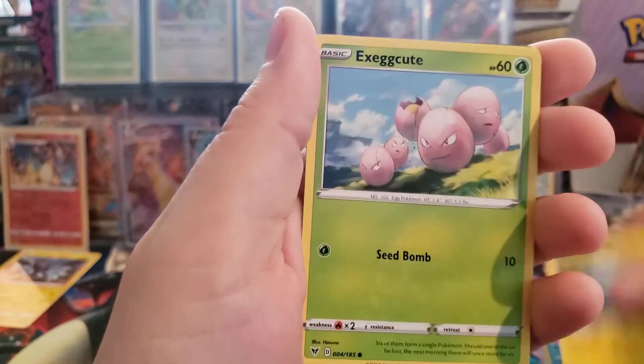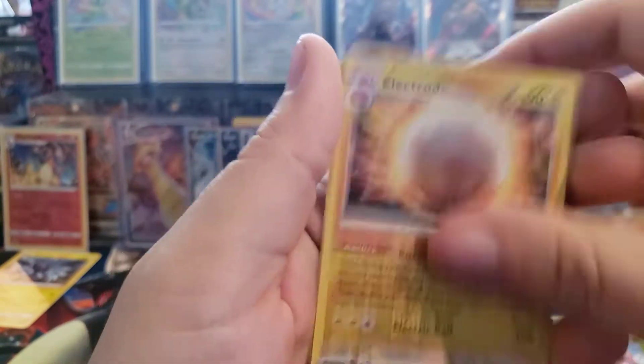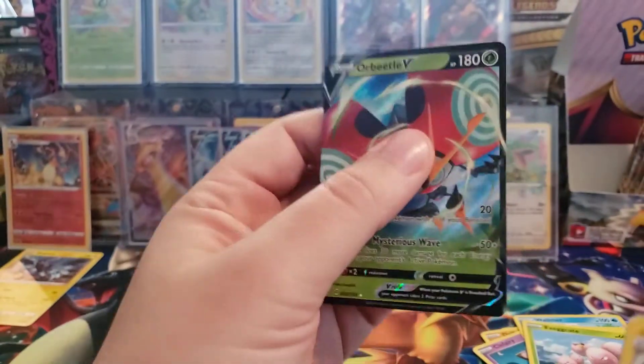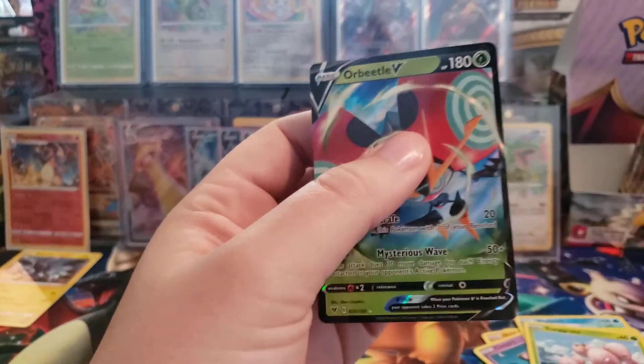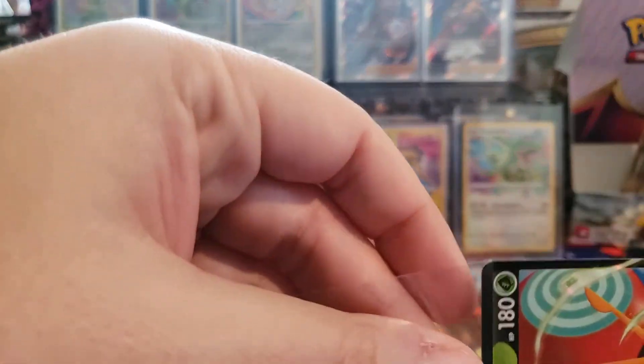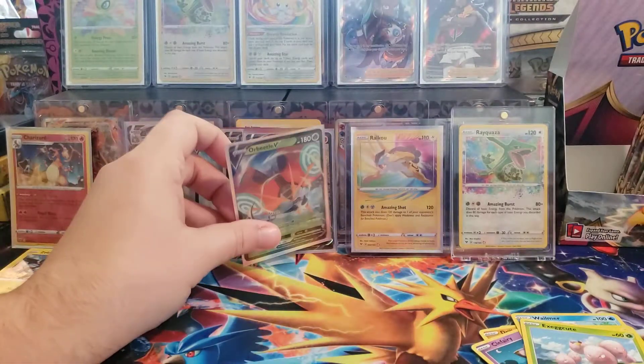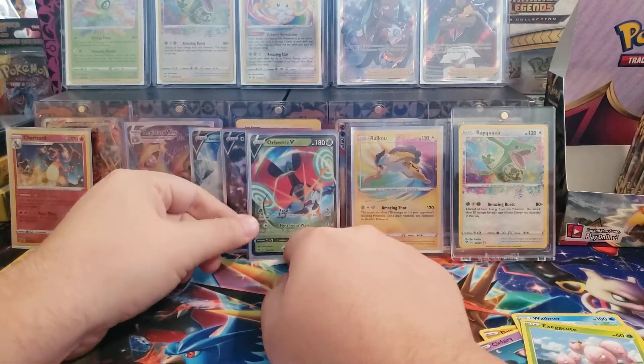Wailmer, Timburr, Executor. Oh, Reverse Holo Electrode - that's a rare - and an Orbeetle V! I cannot get the Pikachu. But I don't think I have this one yet. That's our fourth V card. I don't know if we'll get another one or not, but you never know.